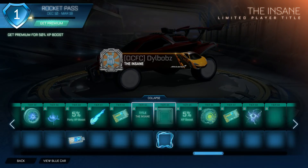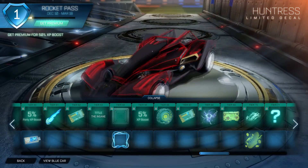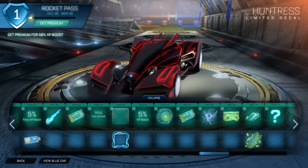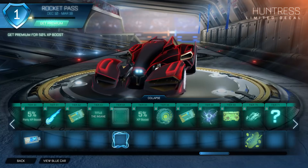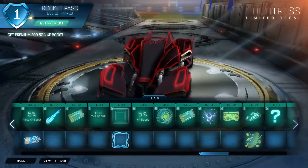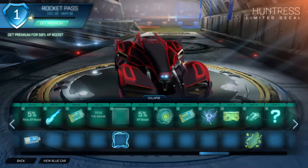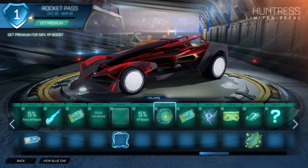A key. We have a title. The Huntress — a limited decal with the infinium effect. So if you look at infinium wheels, how they sort of have that effect where they mirror inwards — this has the same effect. And it does look very nice, especially on this car.